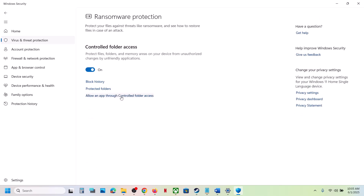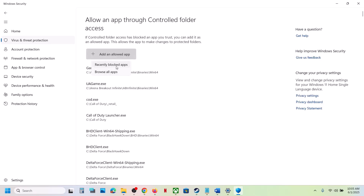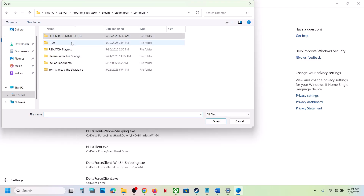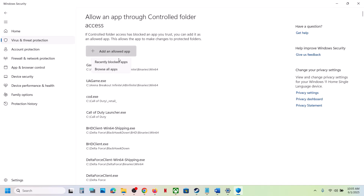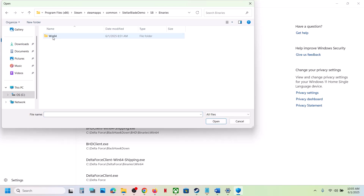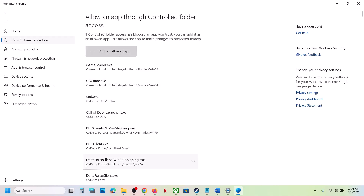Click on Allow an App Through Controlled Folder Access, click Yes to allow, then click on Add an Allowed App, click Browse All Apps. Go to the game installation folder — wherever the game is installed. Open the game folder, select the game exe file, click Open. Again click Add an Allowed App, click Browse All Apps, open the SB folder, go to Binaries\Win64, select the exe file, and click Open.